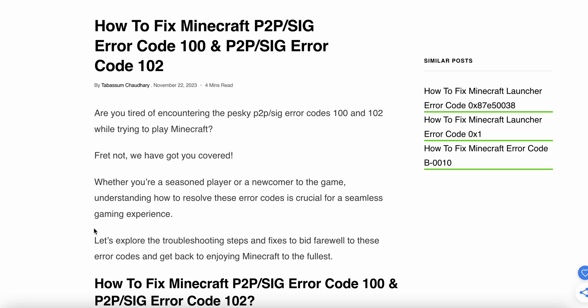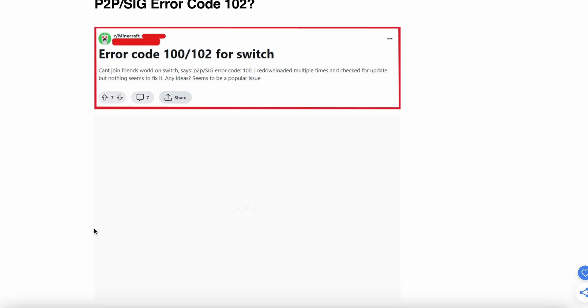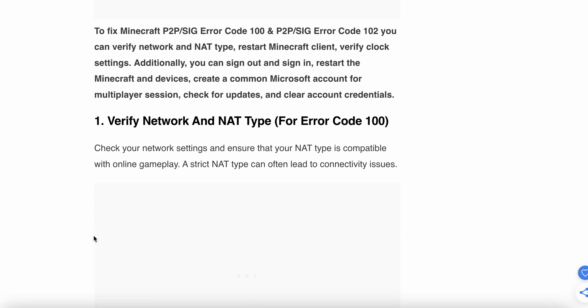Today we will see how to fix Minecraft P2P sig error code 100 and P2P sig error code 102. In this video we will discuss why this problem happens and find some optimal resolution to resolve this error.